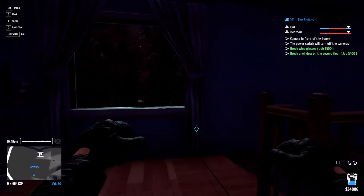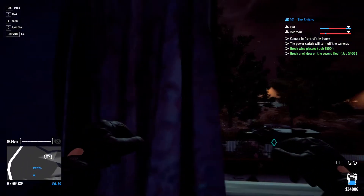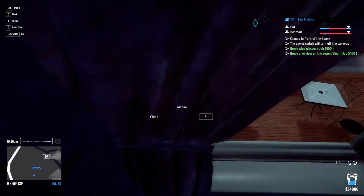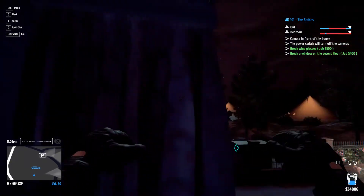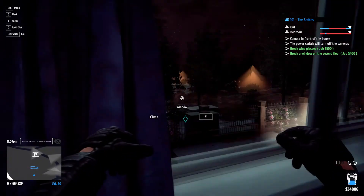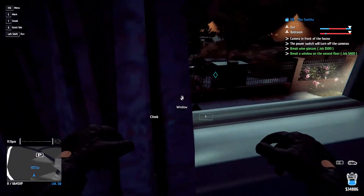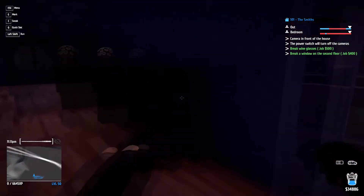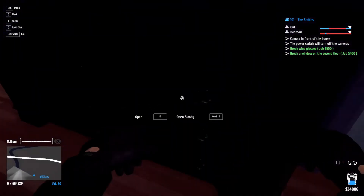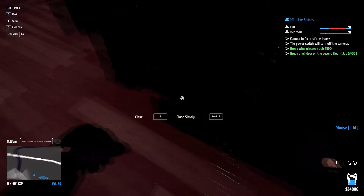I hate that you can't close windows from inside — it's such a pain in the ass. Which means as soon as that guy gets up he's going to see that window open and immediately call the cops. I wonder what this switch turns on. Who wants a light switch to be in a different room from the one it controls?